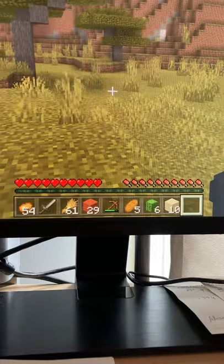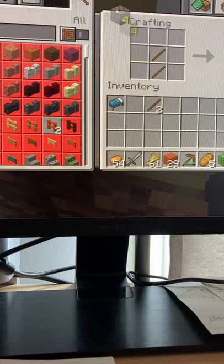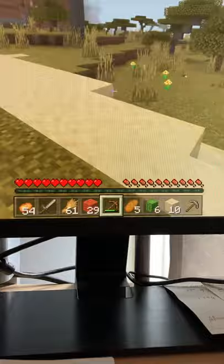One stick and two cobblestone to make just one. I want to get resources first. Let's make one of these — there. Now I'll get my wooden one so I can get more stone. Let's get more in the village now.